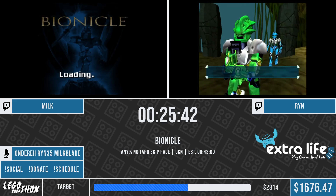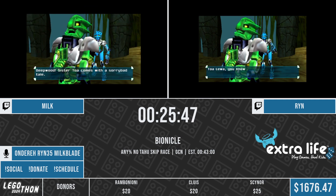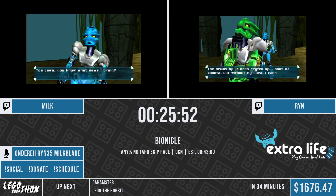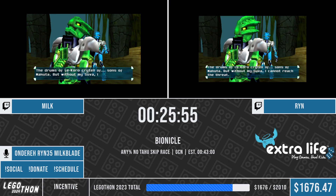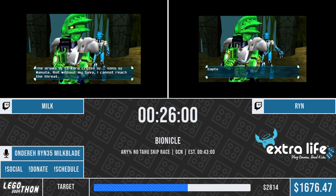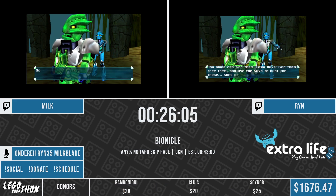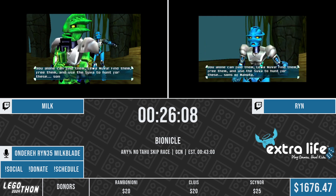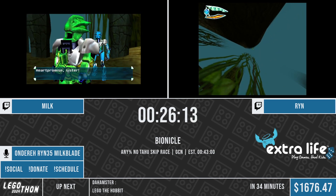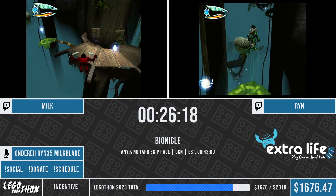I'm going to listen in here - heard it from Milkblade. Nice. So right when the level starts, you have about a two frame window to press the A button. You know you can get the trick if you hear the character go 'whoop' from jumping right as the cutscene starts. That is a very minor time save - it has a two frame window and it saves a maximum of a quarter of a second. But basically it lets you jump before the cutscene starts so that you can be airborne and hit this death warp just a fraction of a second earlier.